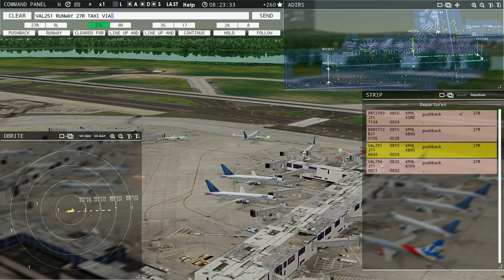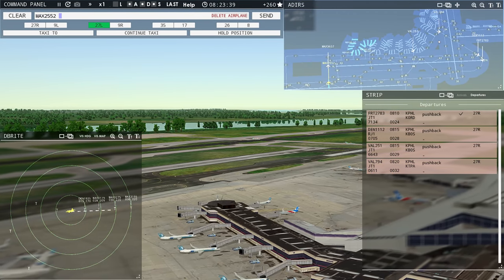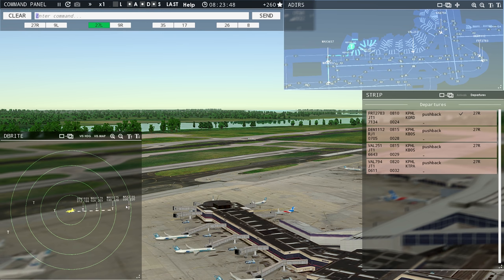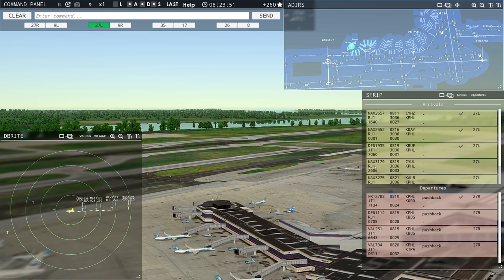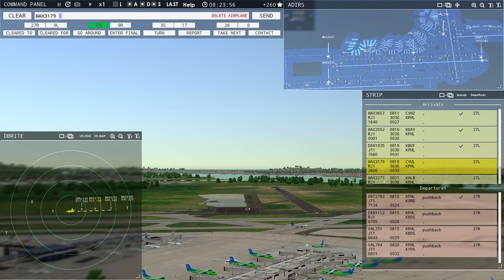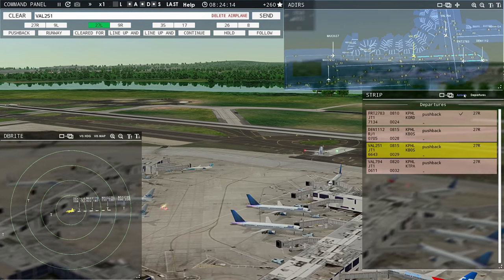When I was a controller, we still used the 'position and hold' language — for context. Value 0132, contact departure. Say again. Value 0132, contact departure. Roger. More problems with contact departure than anything else. Value 251, runway 27R taxi via Kilo. Runway 27R taxi via Kilo, Value 251. Magic 2552, taxi to the terminal via Yankee Juliet. Philadelphia Tower, Magic 3195 with you, runway 27L. Magic 3195, Philadelphia Tower, wind calm, runway 27L, continue. Magic 2552, runway 27L.